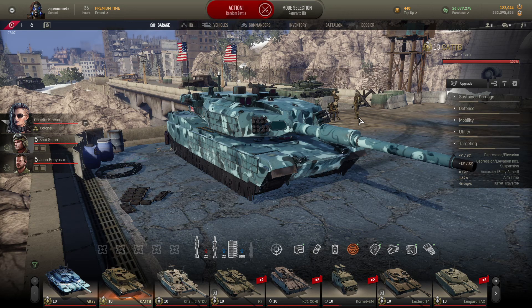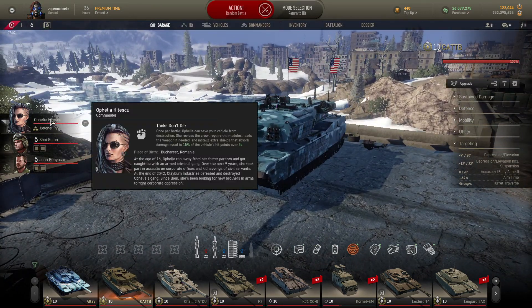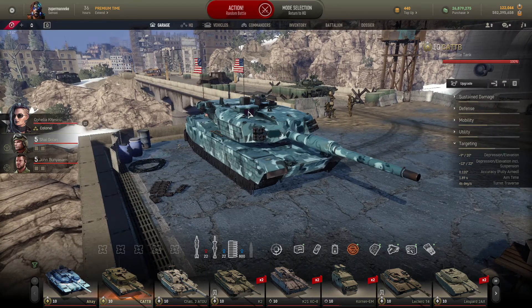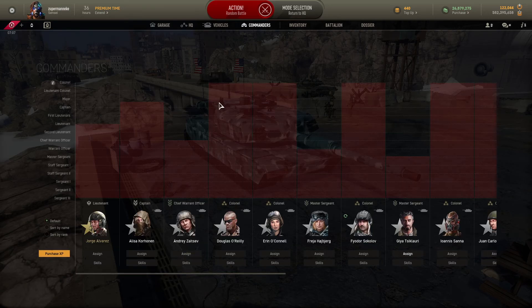Welcome back ladies and gentlemen — boy oh boy do I have a replay for you today. It's a replay where I'm playing in my Cat B. As you can see I'm currently running it with Ophelia, simply because surviving that extra five seconds might actually allow you to double tap an enemy one more time. My Ophelia also gets some turning speed bonuses, which are really nice with the Cat B's very good acceleration.